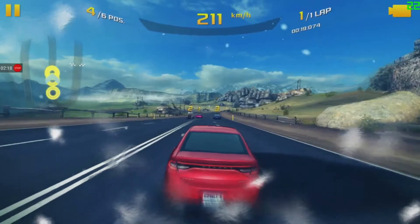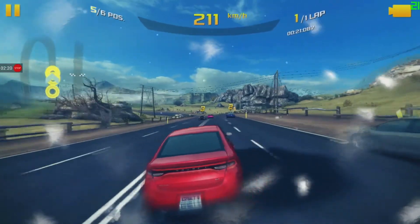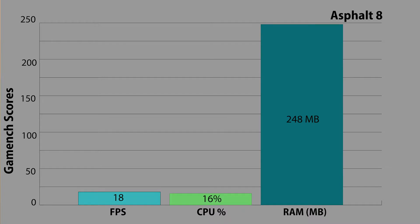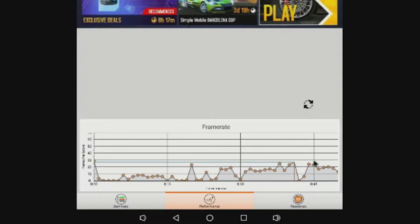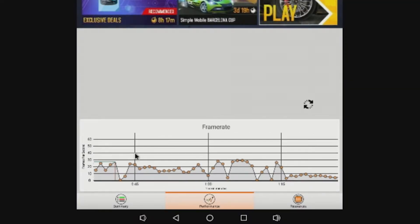Starting off with one of the beefier titles, Asphalt 8 had an average frame rate of 18 frames per second, with CPU usage averaging at 16% and RAM usage averaging at 248 megabytes. A little bit lower on the frames than I'd like to see, but it was certainly playable, and the game had zero issues with my USB gamepad — a trend that continued in all titles that support controllers.